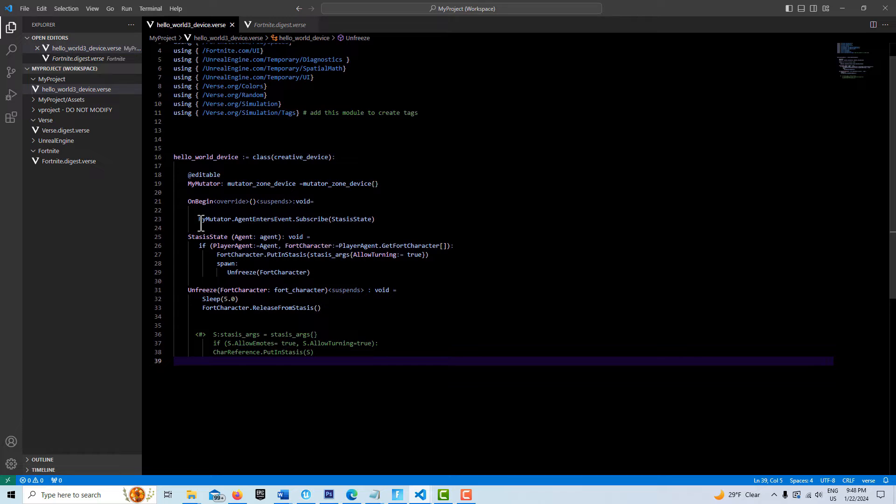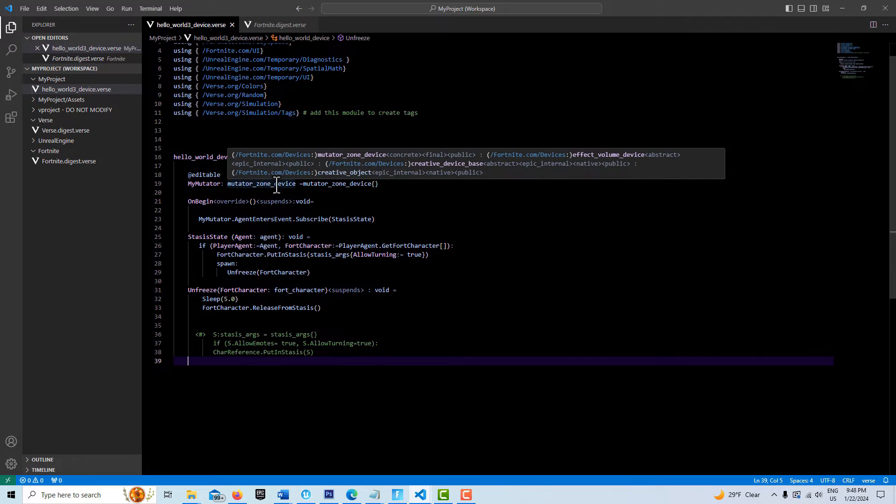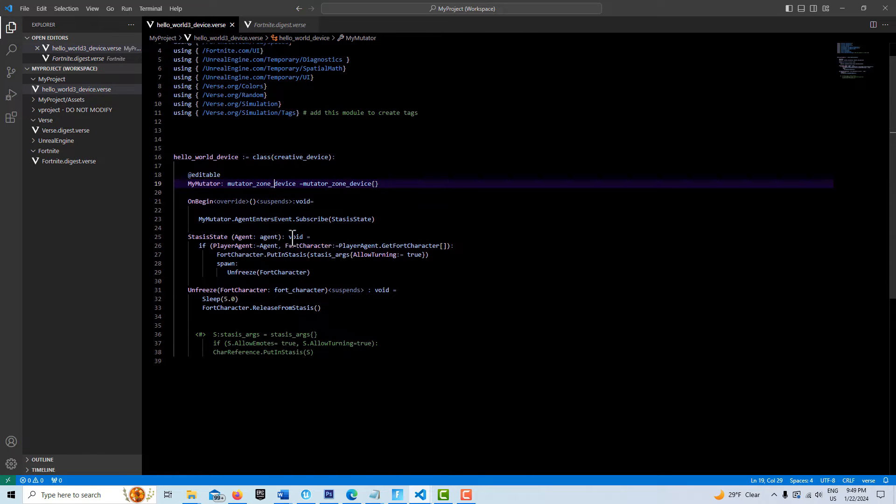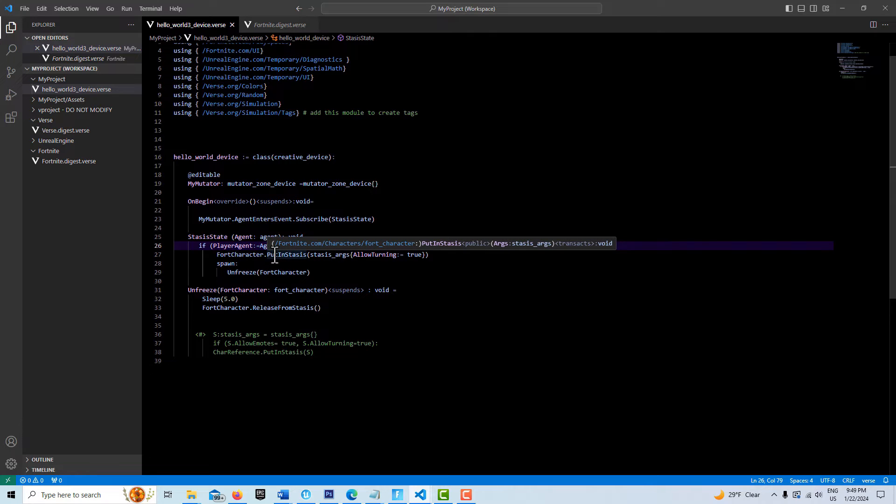What we do is on begin play we go to my mutator, which is right here — agent enters event. If you click on the mutator zone device it shows you all the different things you can use to trigger your event, and this is simply the player entering the zone. Then we call this function called stasis state, which requires an agent. This line of code basically gets our player as an agent and then converts it to a fort character.